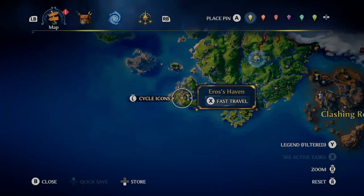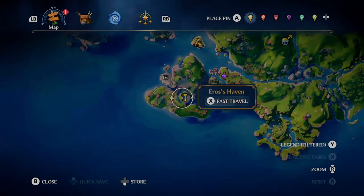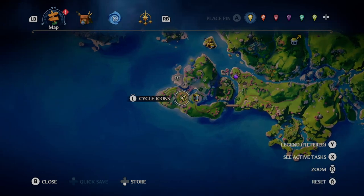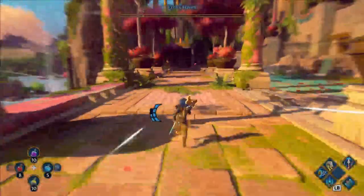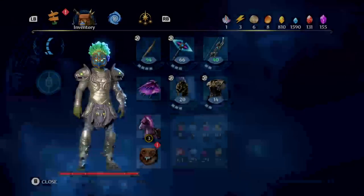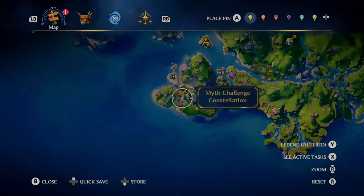I've not really done a lot of the story, I've just been messing around. The fastest teleporter near this location is Eros's Haven, and there's a bunch of speed challenges near there. I don't think this puzzle type has an actual name — I think they just call them Myth Constellations.